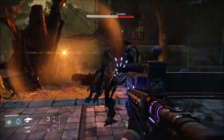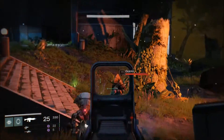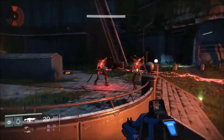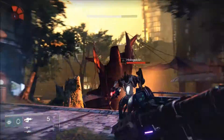Just to review: shoot the head off the Vex, run away from them, get as many as you want corralled up and chasing you, running in a single file line or as close to single file as you can get it, then pull out your fusion rifle and blow them to bits.